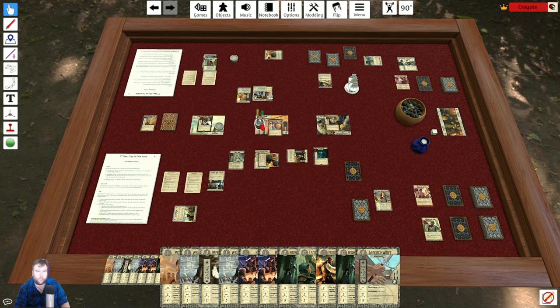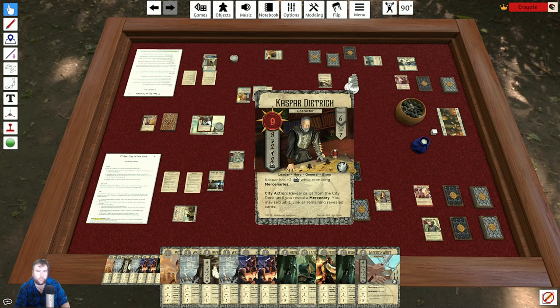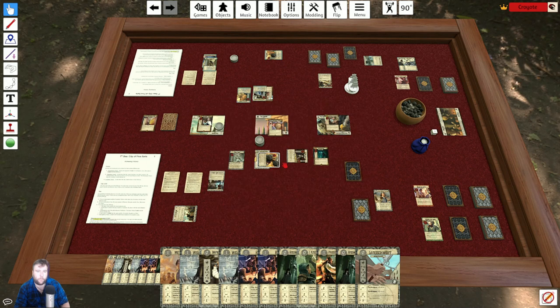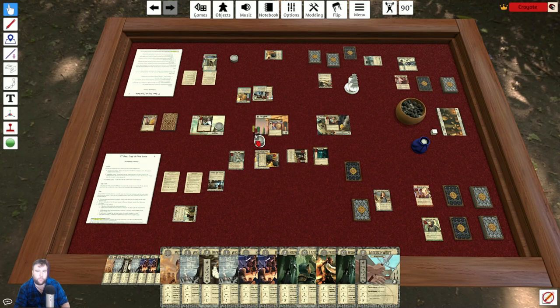Kaspar could claim this location since he has more influence — five to four. He picks up four renown. That is the basics of dueling.